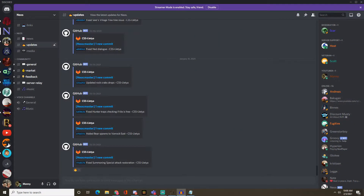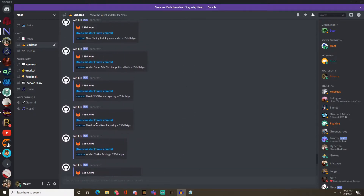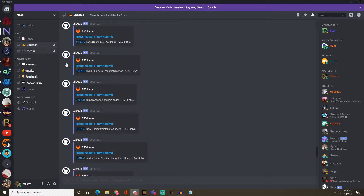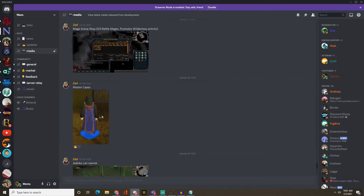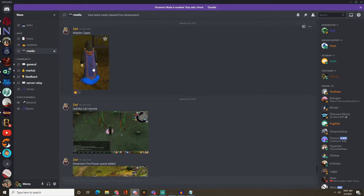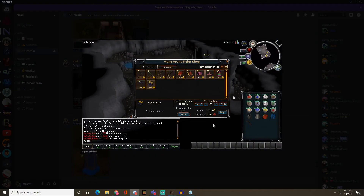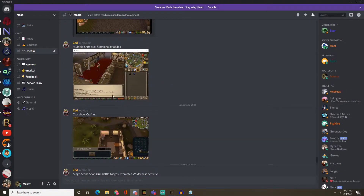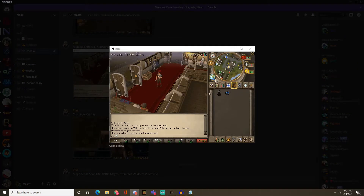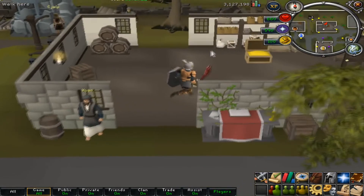Now that we're on the Discord, you can see all the updates — from little to big. The media channel gives pictures and GIFs showing what's been done. He added master capes, as you can see right here. It's all very nicely and neatly organized — he gives you in-game views of how things look and what's happening in game.